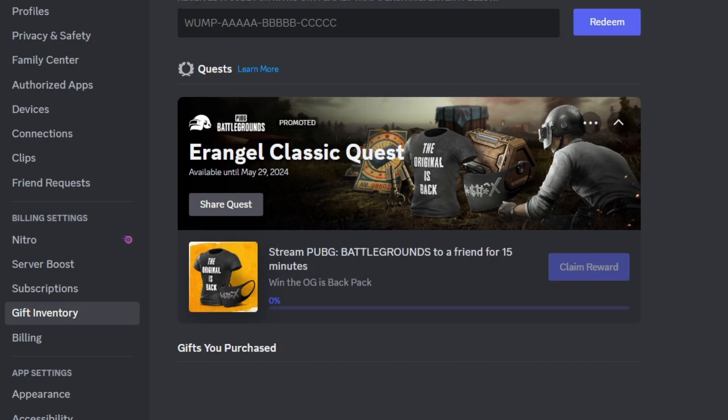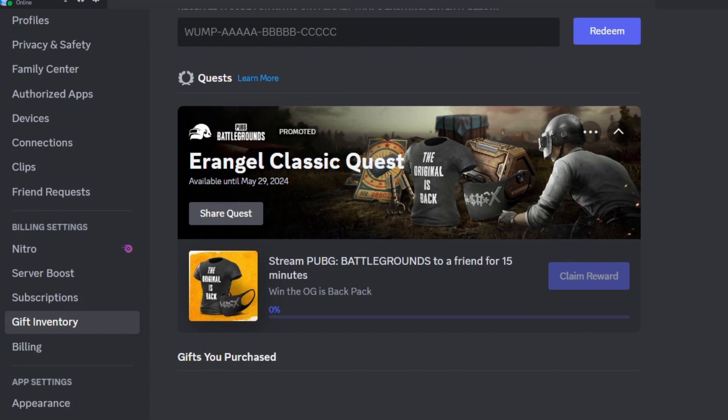If you want to download the game for the quest, click 'Play Game' and it will take you to the website where you can download it. You'll need to stream the game for 15 minutes to a friend, and then the progress will hit 100% and you'll get the badge. More quests will come in the future, so keep an eye out.